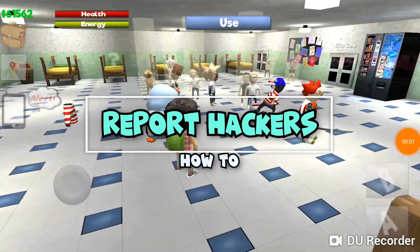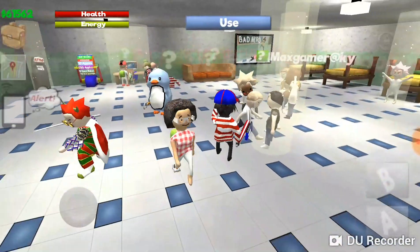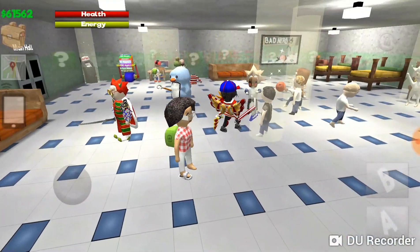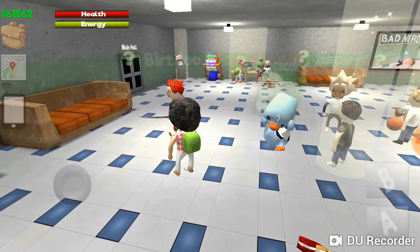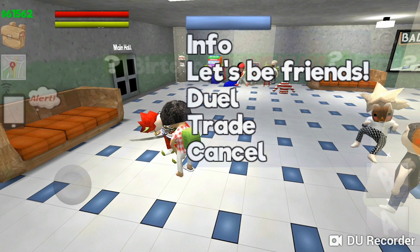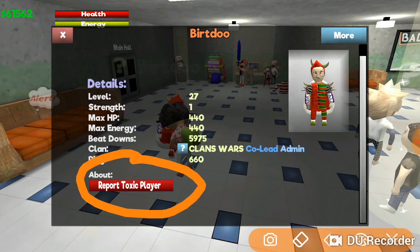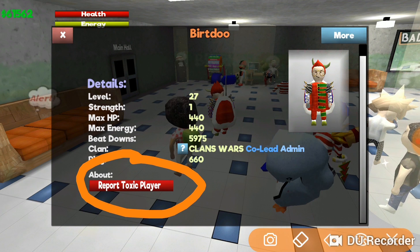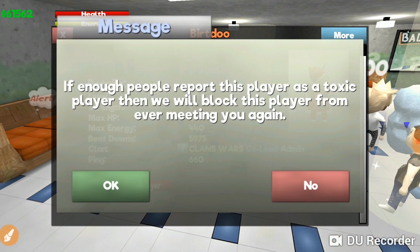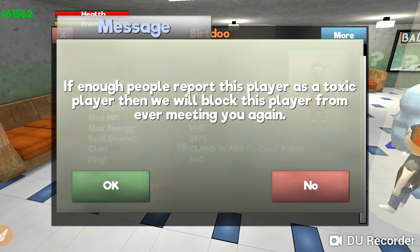If you're sick of hackers, all you have to do is go up to the guy and use this new button to report toxic players and hackers. If enough people report this player as a toxic player, then we will block this player from ever meeting you again.